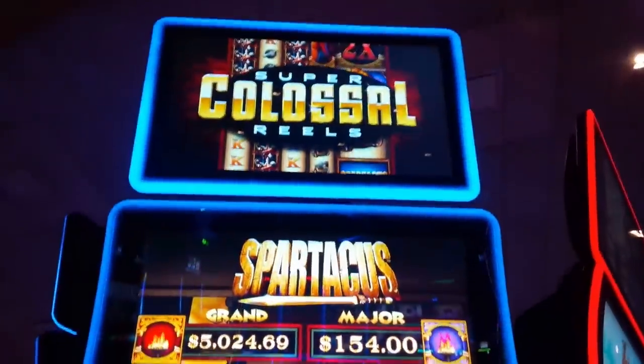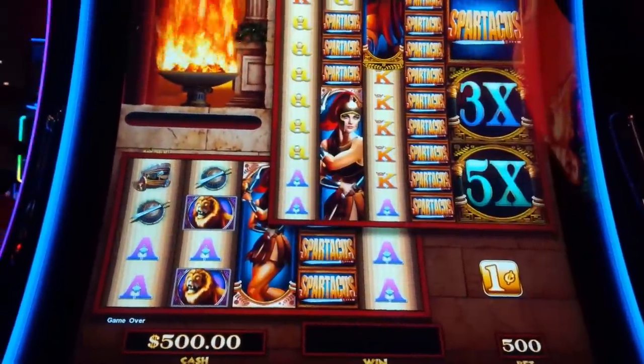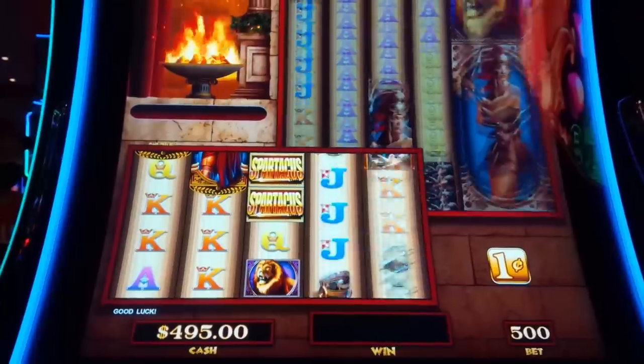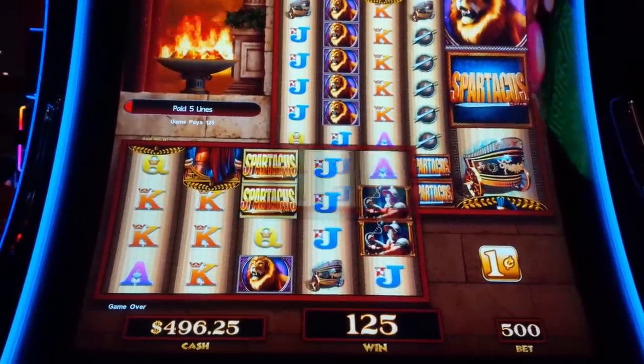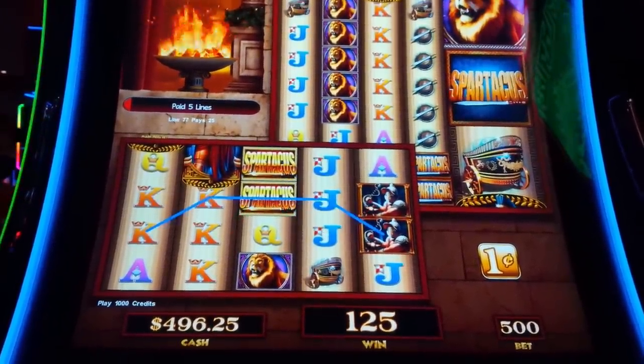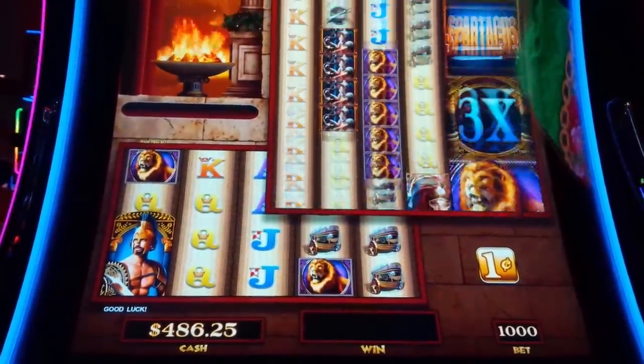This is Spartacus Super Colossal Reels by Scientific Games. In this one, we want bonus symbols on odd reels, and there are other special features of the game. We're going to figure it out as we go.